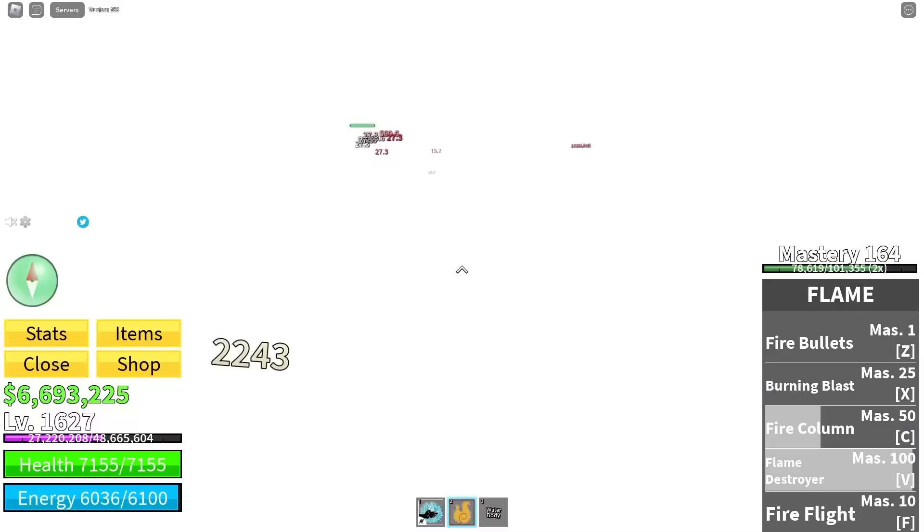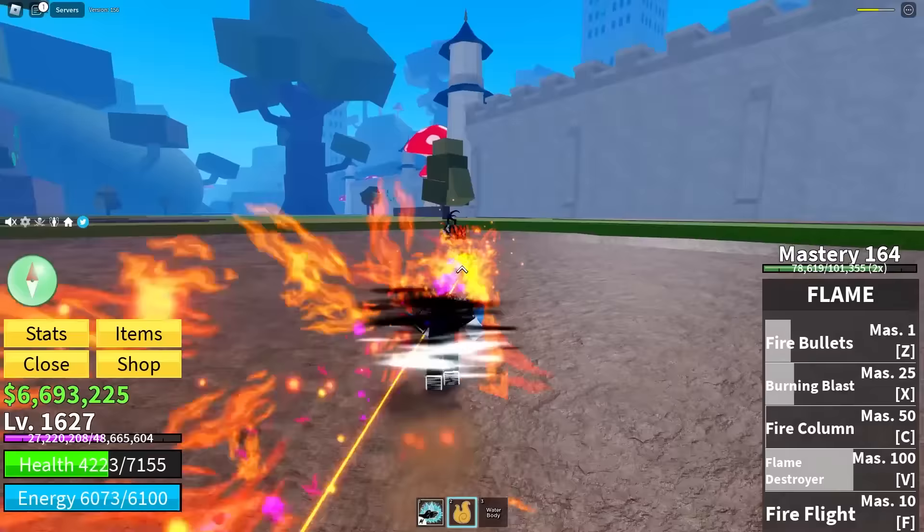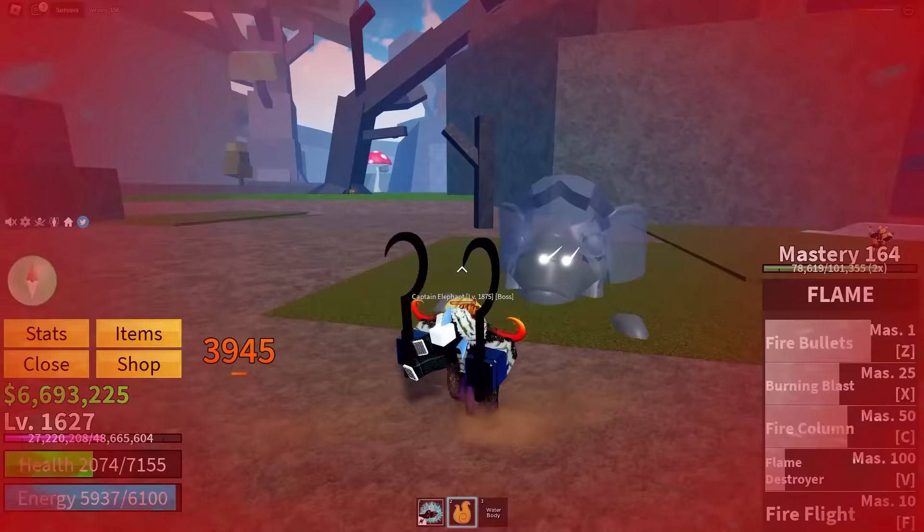But I probably shouldn't use water body anyway. It kind of feels illegal to use water body when I've got the flame fruit. Wait, we're kind of doing all the work — 11,000 damage combo? We're kind of built different. I got this fire column, then we hit him with a Burning Blast, and then one of these. He's just getting infinite combo. I just need to press T instead.